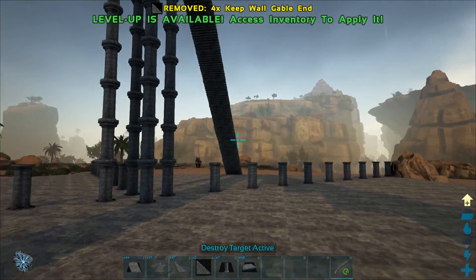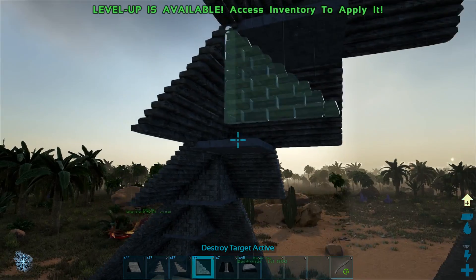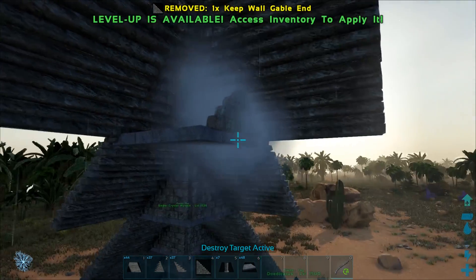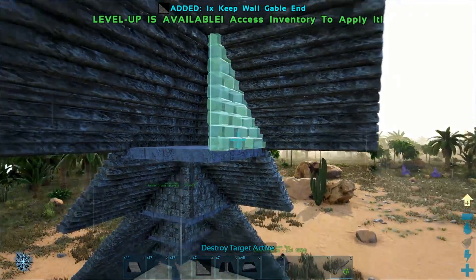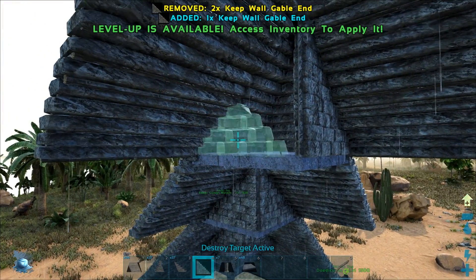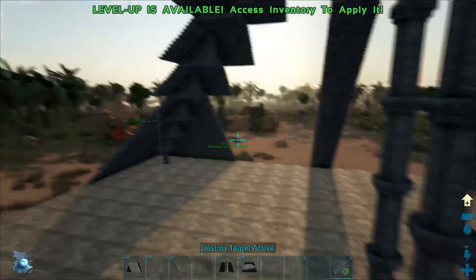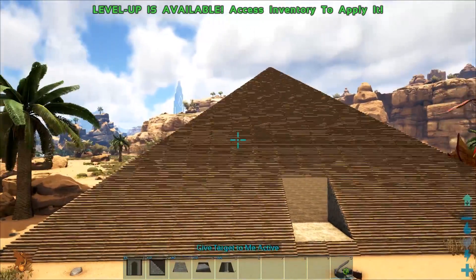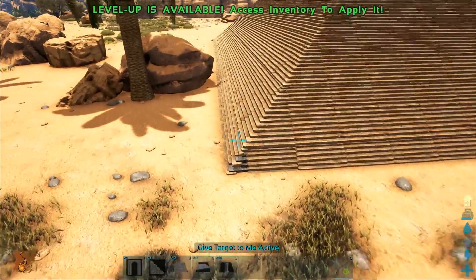I'm super excited to see how the end of this build is going to look. So now what we need to do is make an entrance. I'm not sure if I want to make just one entrance or if I want to make multiple ones. I'm going to build out the rest of the pyramid and get it looking good, and then we're going to figure out how we're going to do entrances and all of that fun stuff. Look at this — it is a pyramid! I told you I was going to make a pyramid.